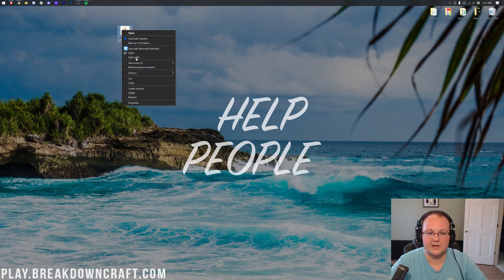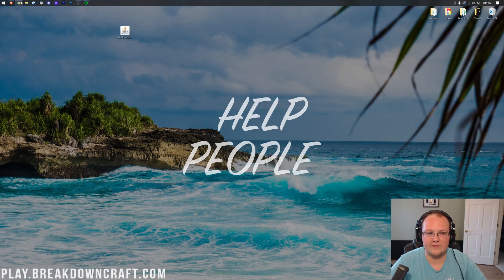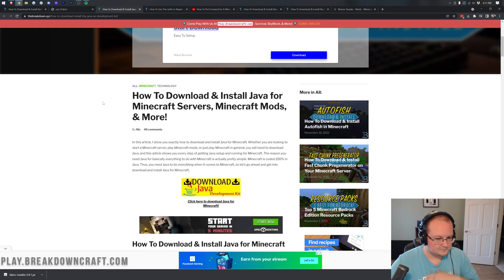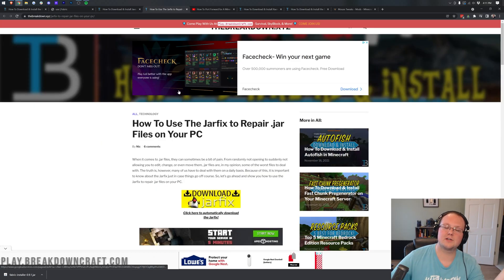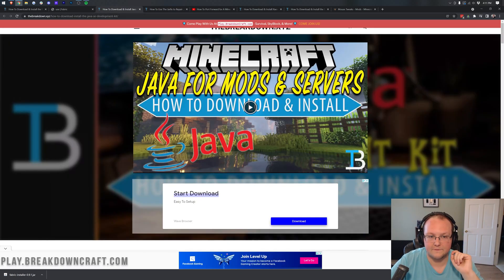Right-click on the Fabric installer, click Open With, and if you have Java, click it and click OK. If you don't have Java, you need to download and install Java for Minecraft mods and servers. Go through that tutorial — it's a simple three-step process. Then you should be able to open Fabric. If you can't, run the jar fix, which links all jar files on your computer back to Java. But you need Java installed first.